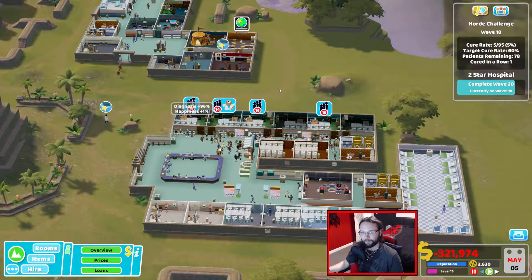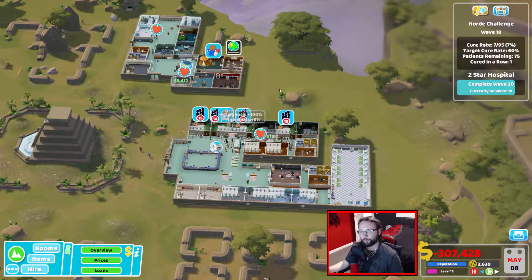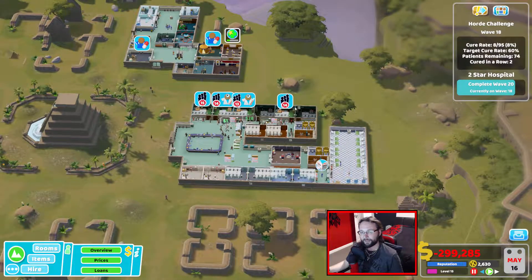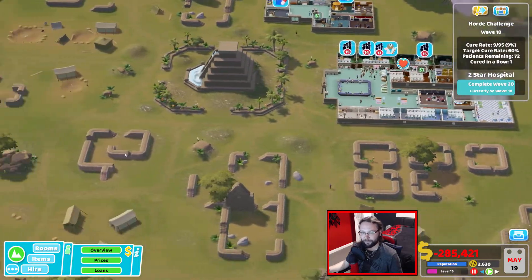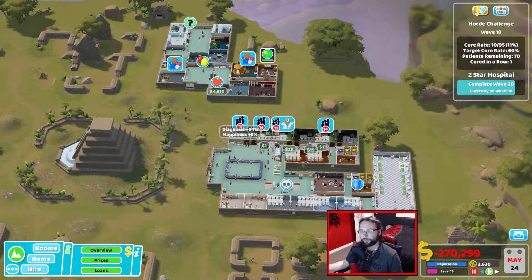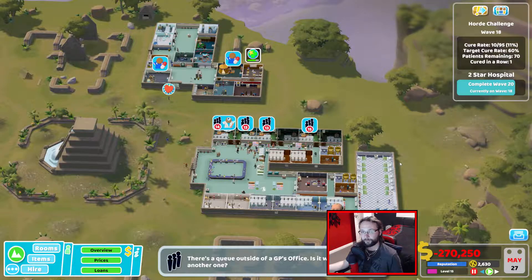We might be able to get another wave in after this one — it seems these episodes are being split up into waves. I think we might be able to do two waves in a row and pass, maybe get two stars this episode. I know the goal is three stars, but for me, because this is the final hospital, I want to put that little bit more work in because it's been an absolute nightmare. I do want to try and get it to basically buy every single plot of land and build it up into a nice looking hospital.